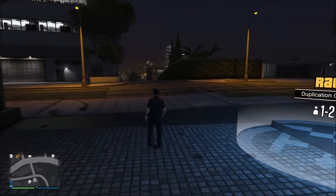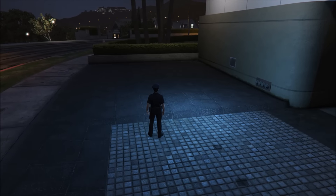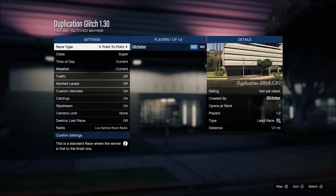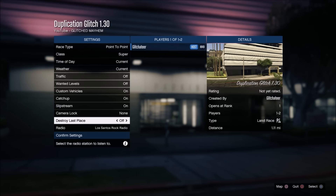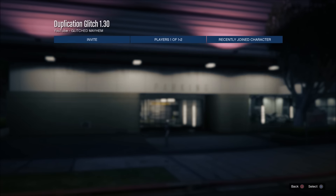Right as soon as you get out of your garage, you're going to want to run back into the circle job that you just went into with the car. When you get into it, you're going to want to put custom vehicles OFF — this is really important, you really do need to do this. Put that off, then confirm settings, and basically just start up the job completely.